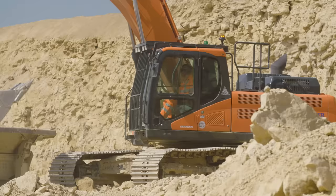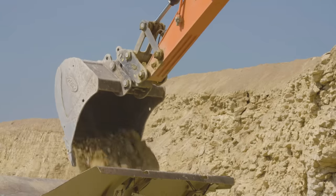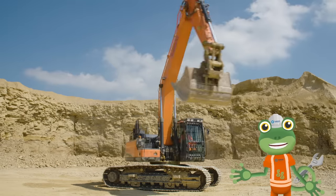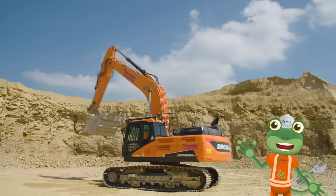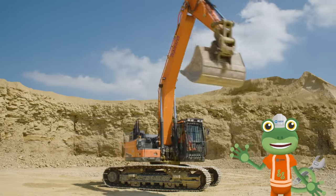This rock can then be used to build houses, roads and for farming. Excavators can move in amazing ways. The cab, arm and bucket can spin all the way around whilst the tracks stay still. This is called 360 degree movement.